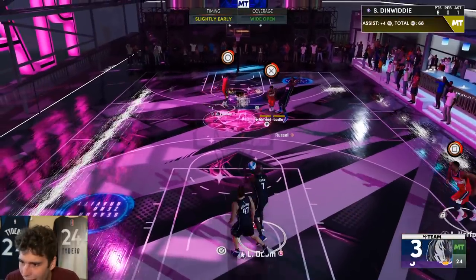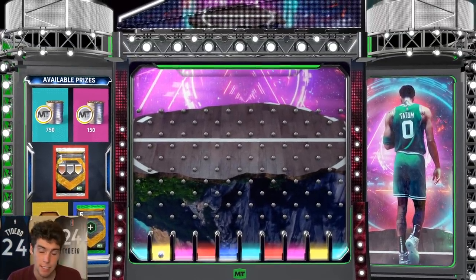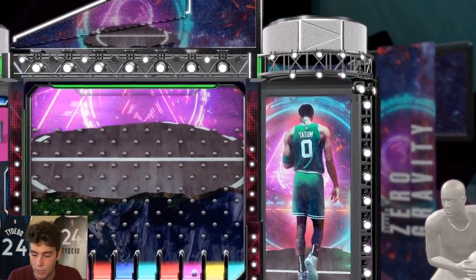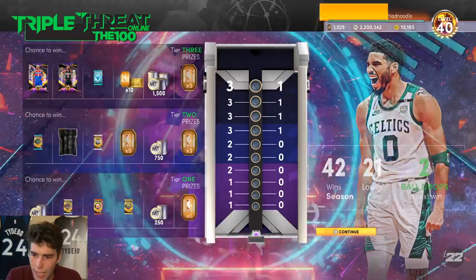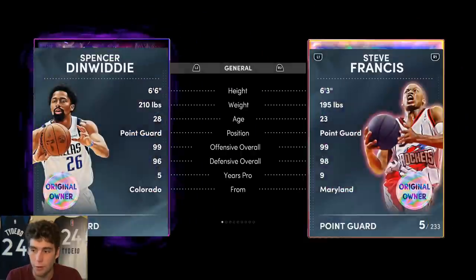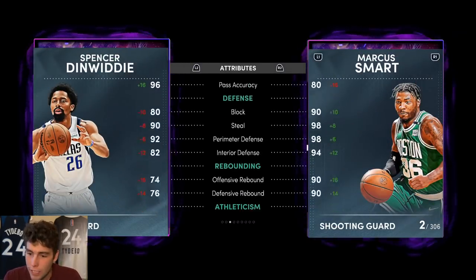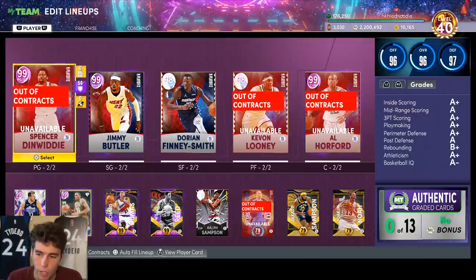I'm gonna be high on Spencer Dinwiddie, and if you want to know why: first of all he's 6'6" with above an 80 interior, he's got Hall of Fame Pig Dodger, playmaker wise he's pretty solid, and I personally like his release. There's a lot to like about this card. If you don't like him, it's probably because he doesn't have quick dribble style and he can't move like some of the other guards in 2K. Spencer Dinwiddie vs. Marcus Smart is gonna be a close call — Dinwiddie's a little taller, Smart's a little better defensively. But if you got Spencer Dinwiddie, you got a very solid point guard in NBA 2K22. That's gonna wrap it up — drop a like, subscribe if you're new, and as always I love you guys and have a blessed day.